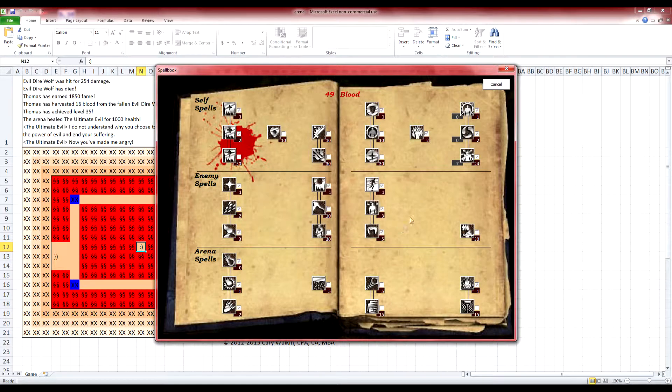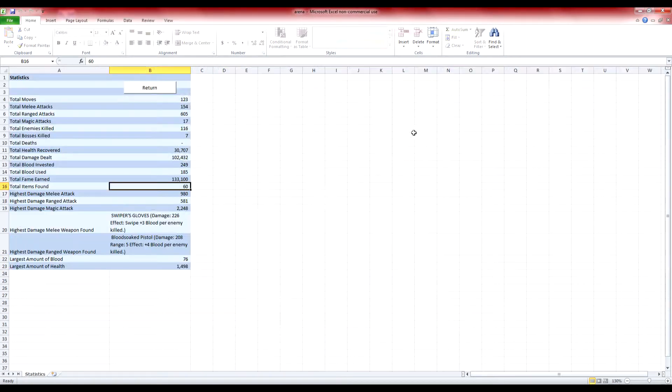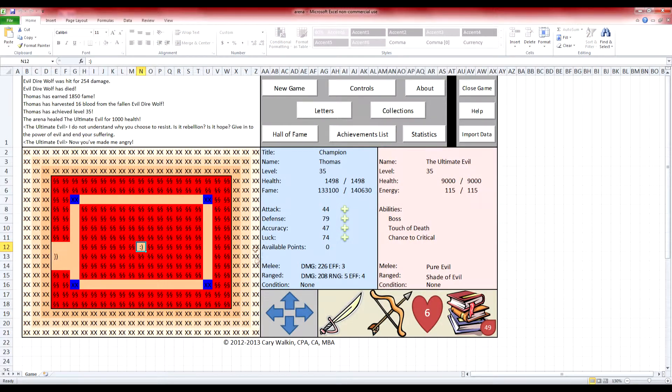I can check the statistics screen to see what weapons I had equipped. I had Swiper's Gloves, which gives me plus three blood per enemy, and the Blood Soak Pistol, which gives me plus four blood per enemy. That allowed me to accumulate more and more blood over time. Here you can see the differences in where I was putting all my stat points.